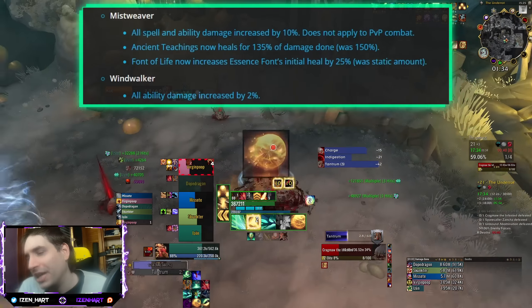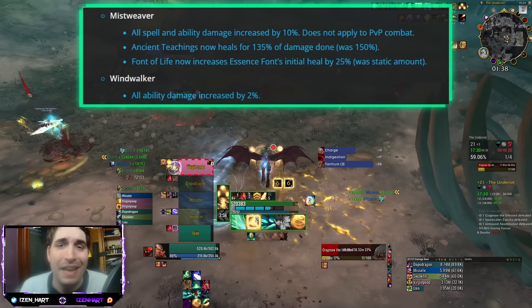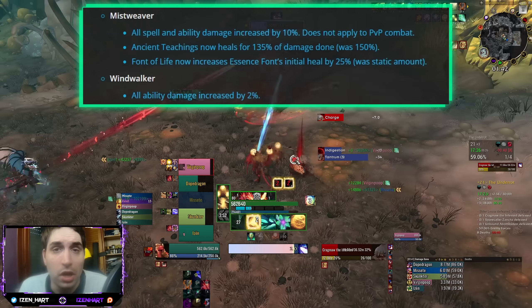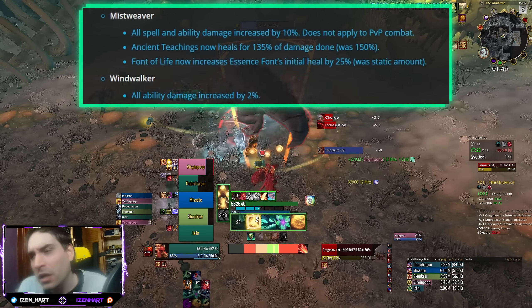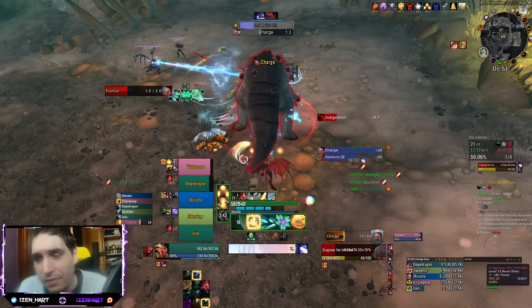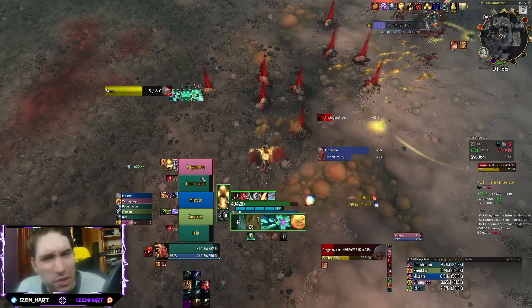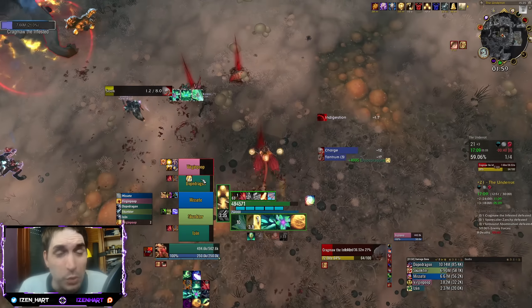Mistweaver Monk gets 10% more damage — again, a healer spec using the annulet for damage — as well as Windwalker getting a pitiful 2% damage increase. This one is somewhat weird because Windwalker was also one of the DPS specs still using the annulet, so I was expecting a somewhat higher number when it came to buffing Windwalker Monks.